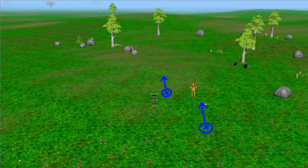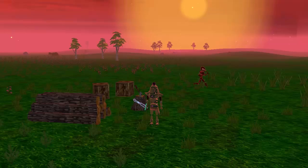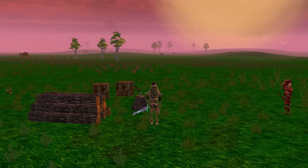Then when the server next syncs with the client, the error between the actual position and the predicted position of the other player is calculated, and then this error is gradually corrected by slightly altering the other player's movement over the next few frames. As you can see this results in some pretty satisfactory movement, with the only slight issue being when the other client stops, because there's no way of predicting when this will happen, and so the other player often overshoots the stopping position and is then slowly moved back to correct this error.